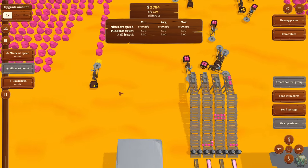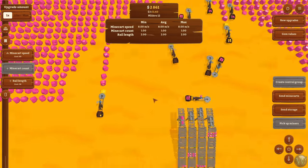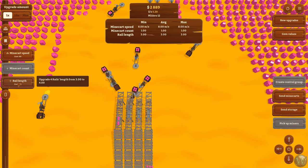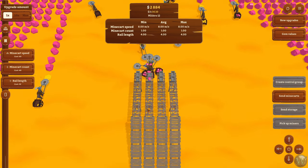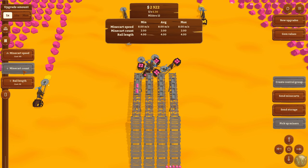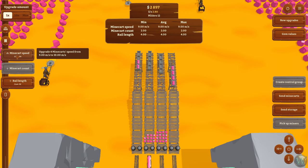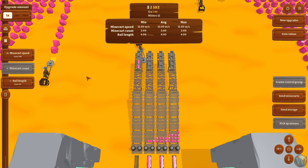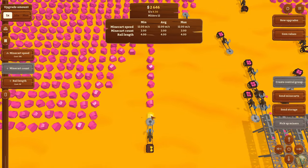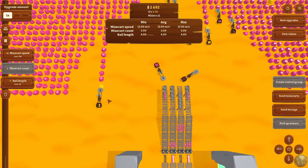I want to wait until this yellow is done — I think we've got either five or six charges, maybe four left. Once we get that, I definitely want to build this out. We could probably do another rail length or two, and then you'll see they won't have to go as far to do their deliveries. We can also increase the minecart count on these, which means the minecarts won't have to travel as far either. We can also hold more on each minecart, and we should upgrade their speed a couple of times. Maybe 12 meters per second so they can go back and forth a little bit faster.